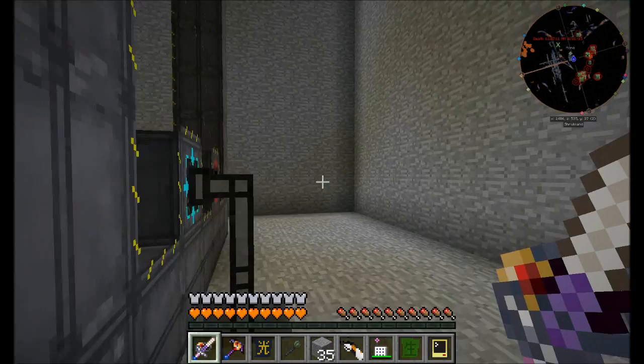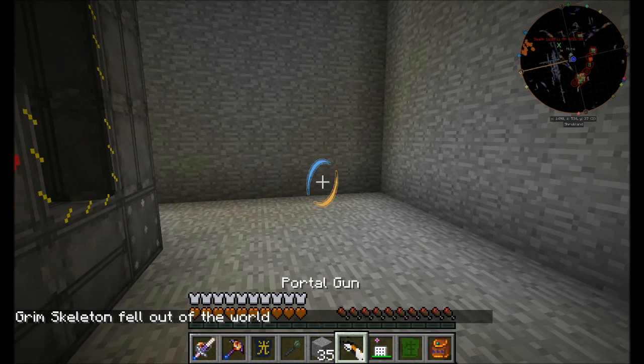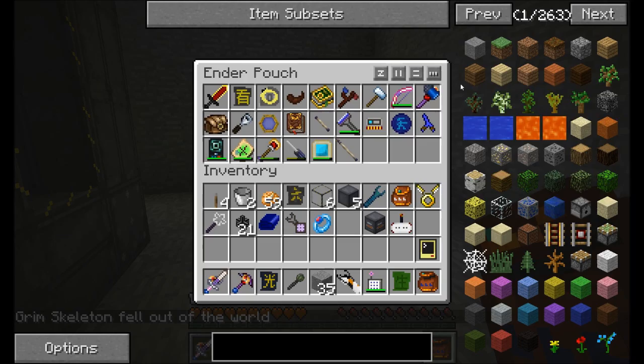Last episode we built this big old reactor, so this episode we're going to spend a little time prepping to build a turbine where all the steam is going to go from the reactor. That's what we're going to take a look at.